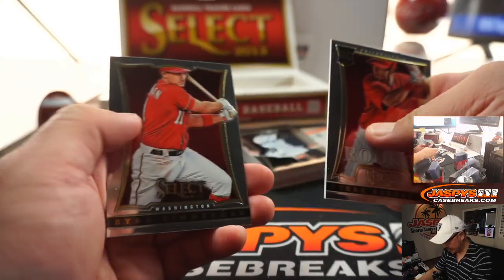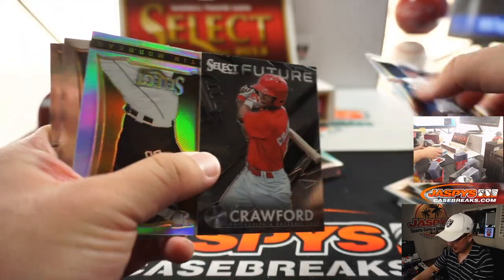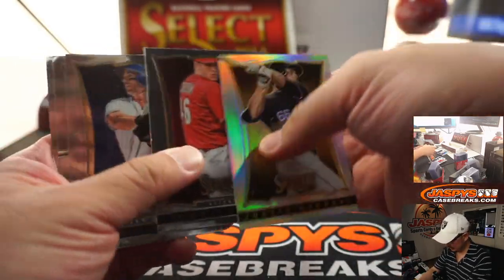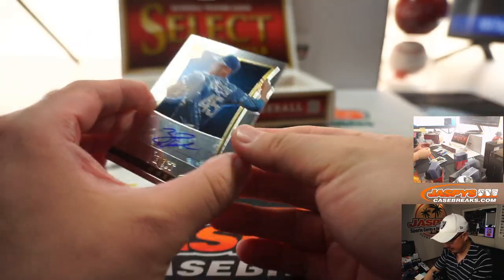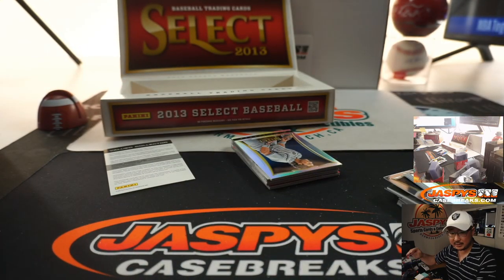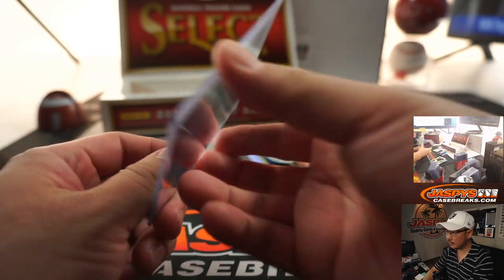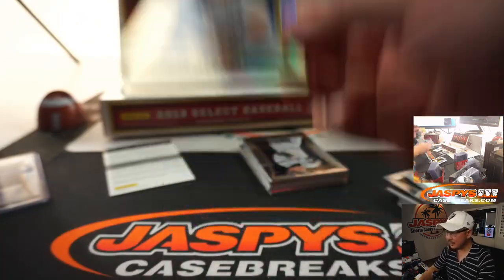It's going to be an expired redemption, but Panini, depending on the player, will either redeem it for you or maybe get you some points back in return, which is what they've been doing lately — which is nice. It's not just gone. There's Zach Wheeler, numbered to 750 — rookie autograph for the Metropolitans. That's going to go to Bill Dervrosian. There you go, Bill. There's a Mike Piazza silver.